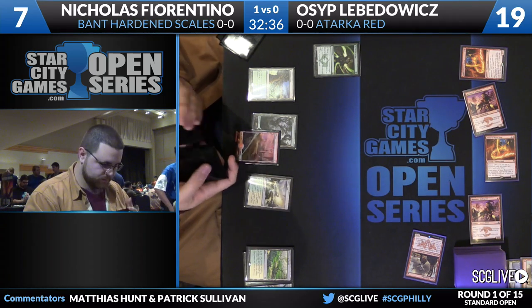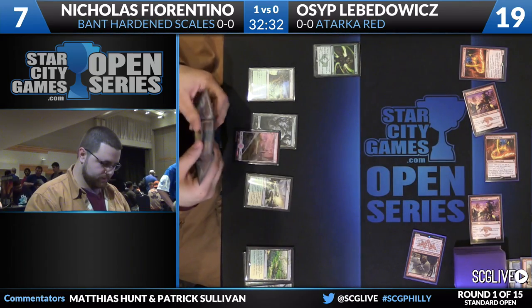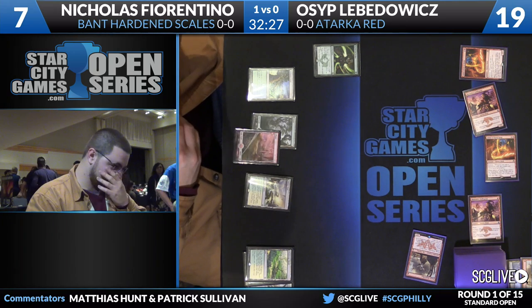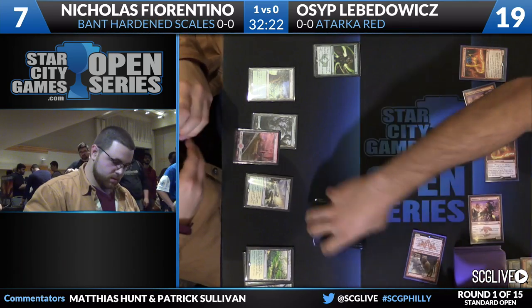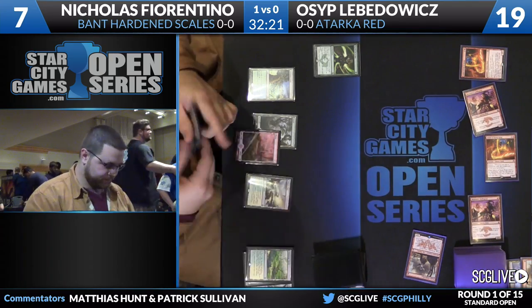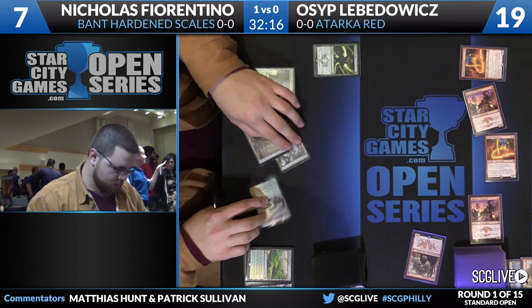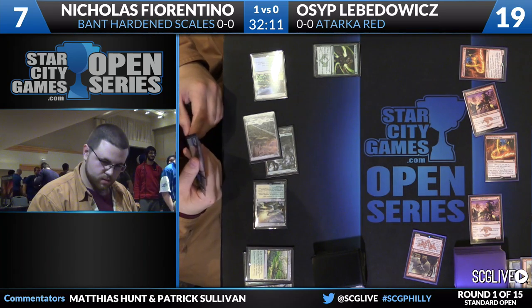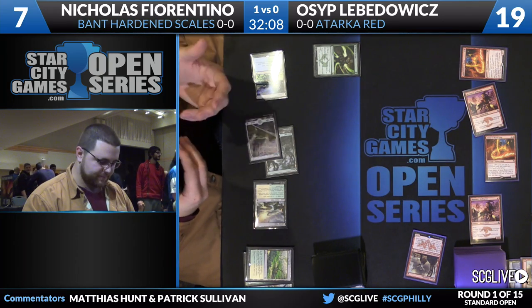This kind of draw from Osip — that's the draw I'd say I'm very scared of out of Atarka Red. Turn one Zergo, two Swiftspears, two Abbots — this is a great start for Osip. He was able to go wide and it didn't cost him too many cards. You saw Fiery Impulse do so much work last turn — basically a Searing Blaze for one mana. It did three damage to a creature and pumped all of Osip's creatures by three.